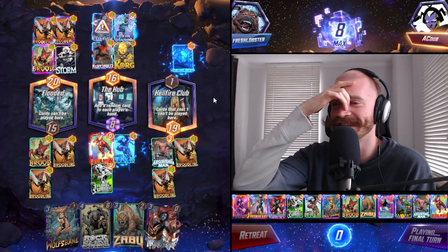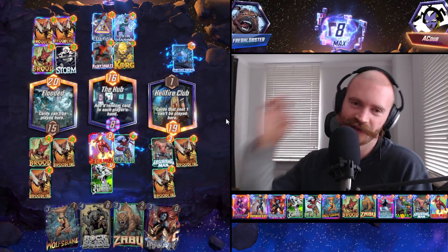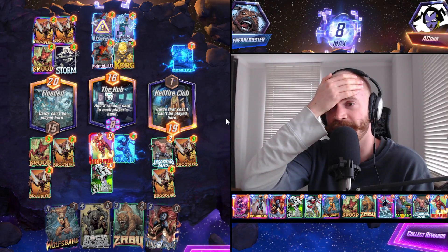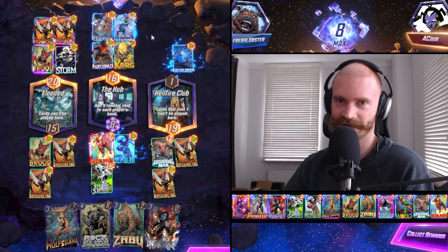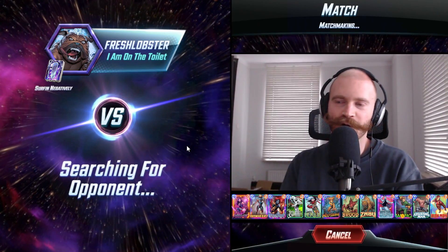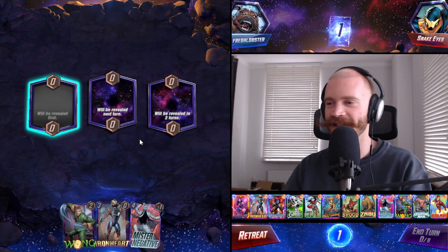Why you do be dirty like this? I'll GG still. Maybe on turn 5 I should have gone for priority instead of playing Iron Man — just play anything with big numbers so that Rogue guaranteed steals Blue Marvel. My opponent had a 6-4 Rockslide that got discounted down to 4-4 by Zabu. They still won — that's frustrating.